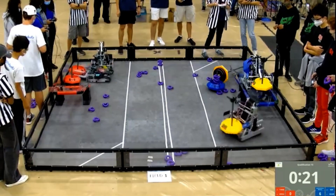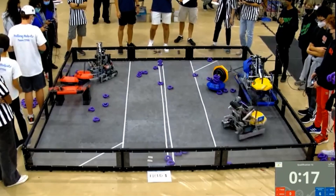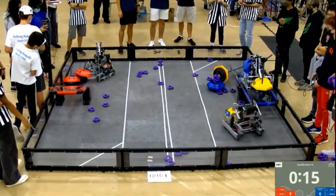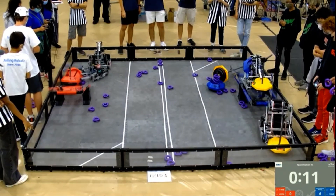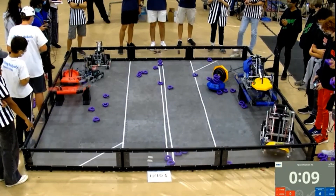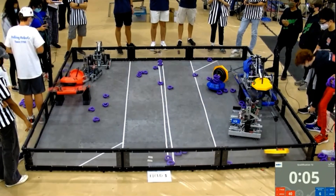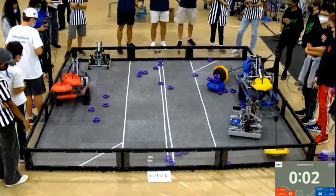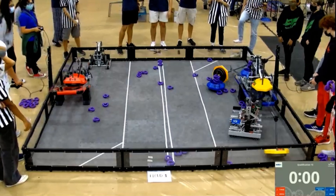You know, despite the high-stress environment, you love to see that red alliance still communicating, still trying to put their best foot forward, do what they can to win the match. And some unsportsmanlike behavior coming out from that 62A robot — shake my head, Felix. Eight seconds left in the match as blue alliance did some dancing, spinning around. Red alliance is balanced, but they did not balance.